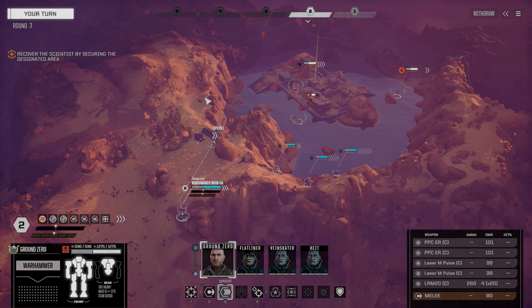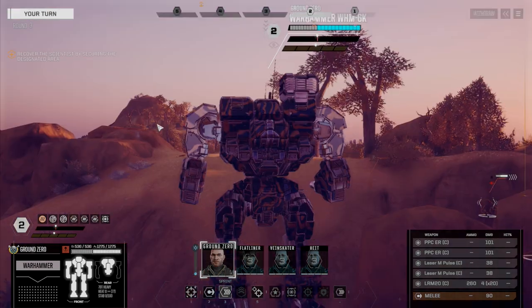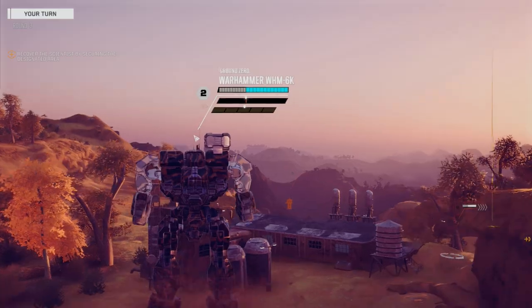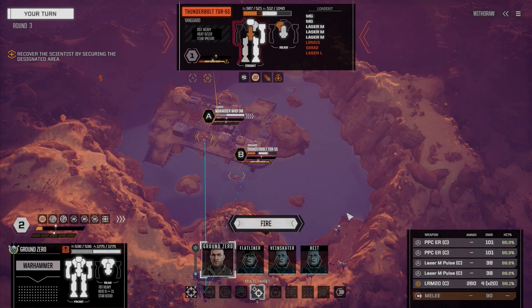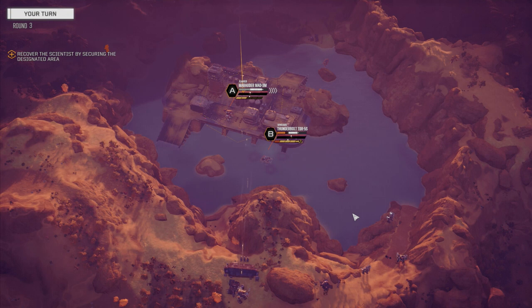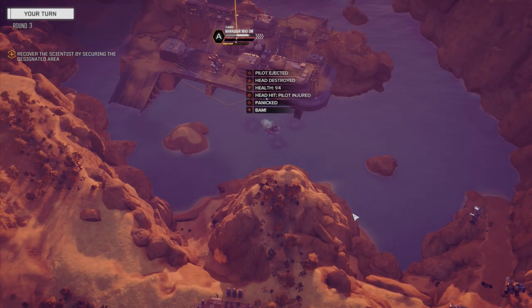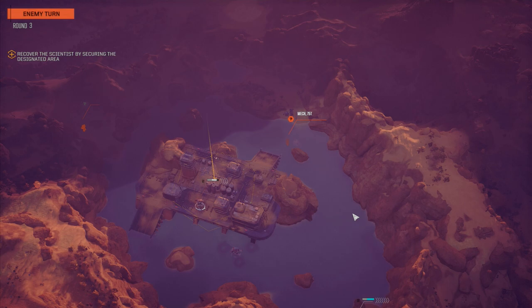We can't get into a position to shoot that guy directly, but we're going to multi-target — use everything on him and throw the missiles at the second target, maybe get a head hit. He's taking some large damage, lots of stability damage already on him. Here come the missiles — and he's bailed out! Excellent. I got lucky with that one, I didn't think he was going to bail but he did.